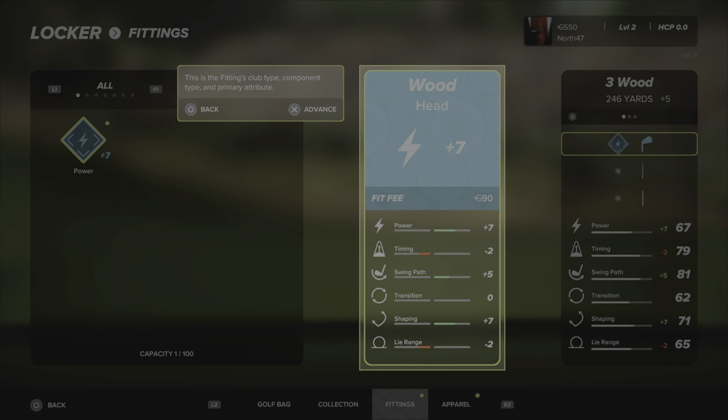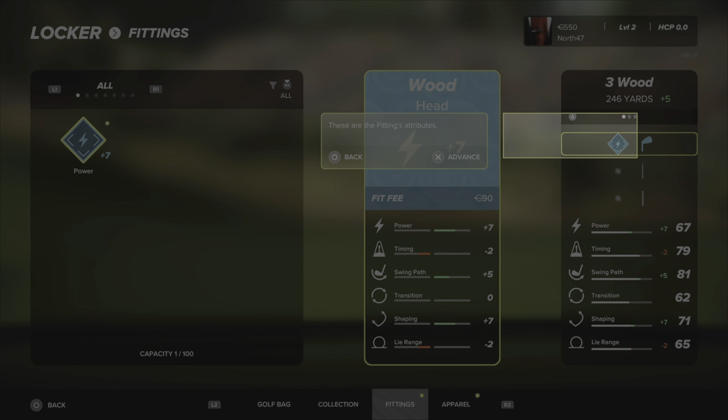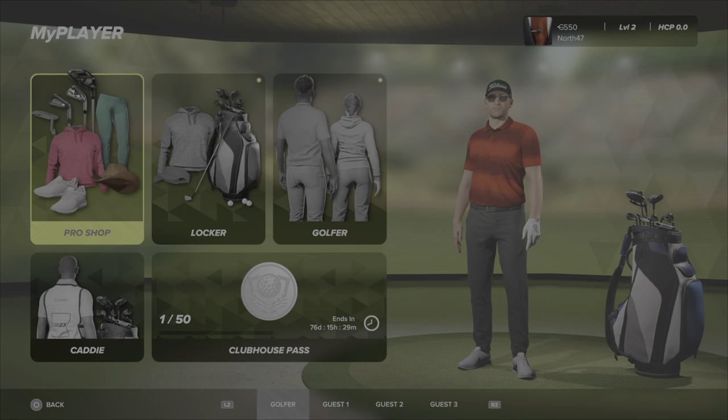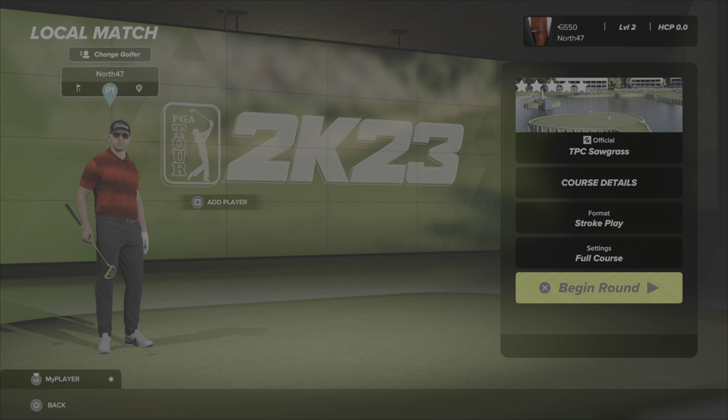There's your filters, the actual Fitting Club — this is the Fittings Club type component and such. So that's the one that I did unlock there at the end of the previous round along with some of the VC. I'm not going to fit it, so we'll just skip through all this. But that's what I did unlock, and we are going to go with the Rhythm Archetype over the Sculptor one this time. So we are going to play at TPC Sawgrass, playing from the tips, full course, everything else on default. Let's get into this one, our second round ever on PGA Tour 2K23.